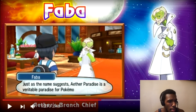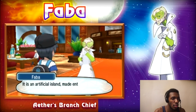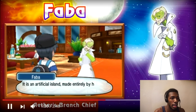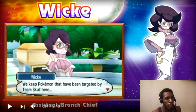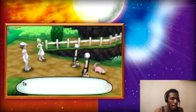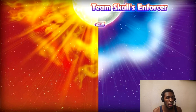Faba — Aether's branch chief. 'Just as the name suggests, Aether Paradise is a veritable paradise for Pokemon that floats far out in the sea surrounding Alola. It is an artificial island made entirely by human technology for the protecting of Pokemon.' Wicke says: 'We keep Pokemon that have been targeted by Team Skull here, and we also try to support Pokemon needing a little extra protection. Team Skull will give back that Pokemon.' And these are the employees of the Foundation, trying to make sure Team Skull doesn't steal Pokemon.